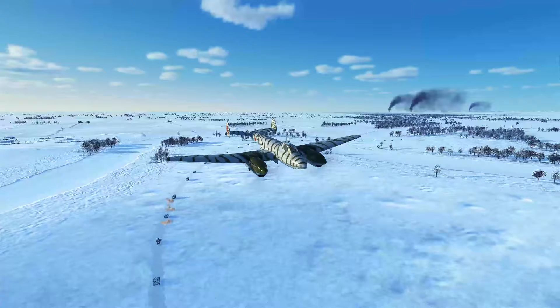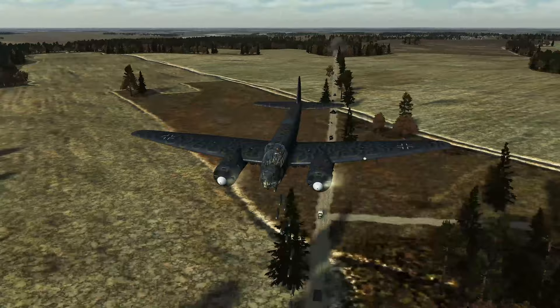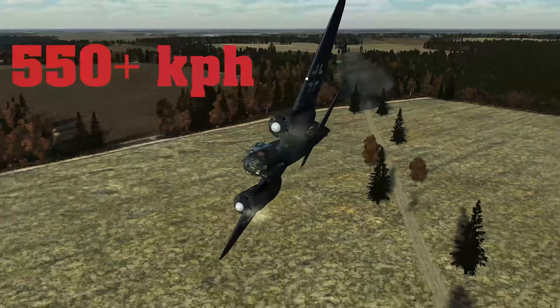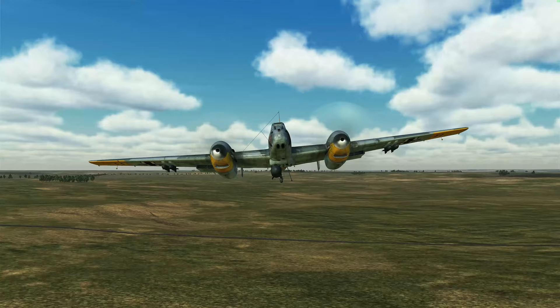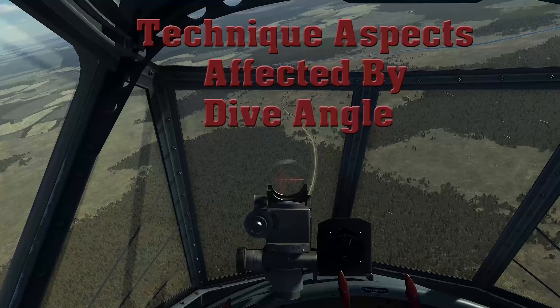You may be concerned that a one-second timer isn't sufficient time for your aircraft to clear the target area before detonation. I can tell you from personal experience that if you release bombs at 550 kilometers per hour or faster, you will easily escape the blast of bombs up to 500 kilograms on a one-second timer. In fact, I routinely drop SC-500s on a one-second timer from a BF-110 at speeds between 400 and 500 kph without any blast damage issues.